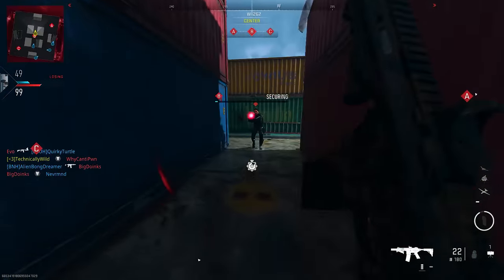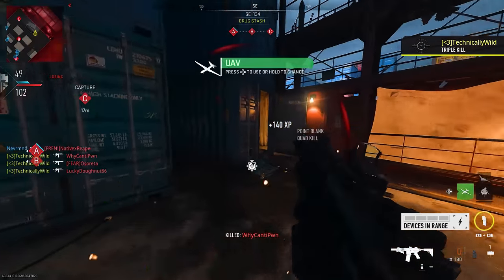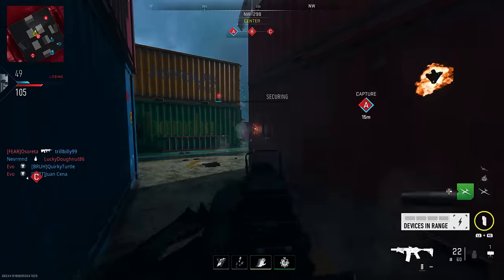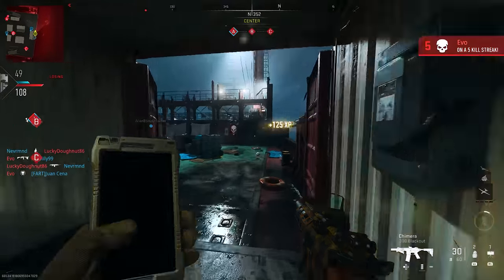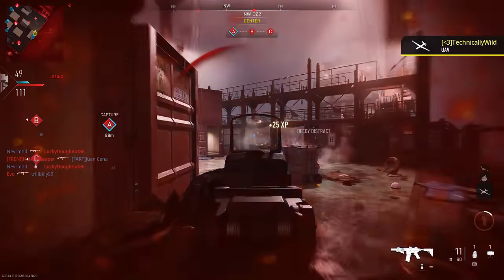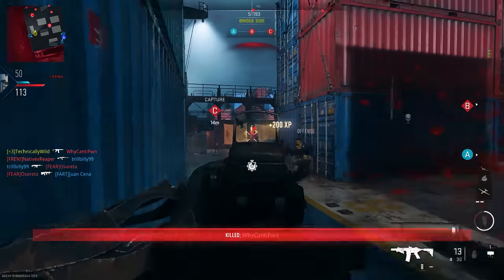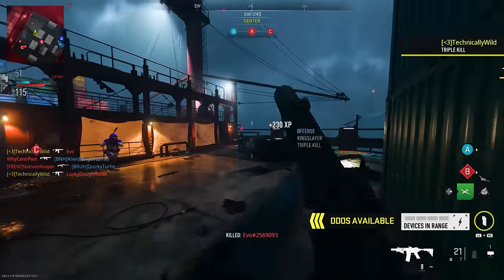If you're wanting to level up weapons as fast as possible, Shipment is the place to do so. In your custom class, make sure you have decoy grenades as well as the DDoS field upgrade. Anytime they're available, throw your decoy grenades and pop your DDoS to affect enemies around you. You will notice you will get lots of XP while using these, and all that XP will count towards your weapons. You're also going to be getting lots of kills, and if you're in objective game modes, you should be completing the objective — picking up dog tags, capturing flags, or holding hardpoints will all give you extra XP towards your weapon.